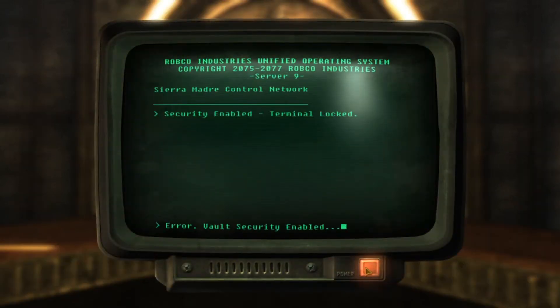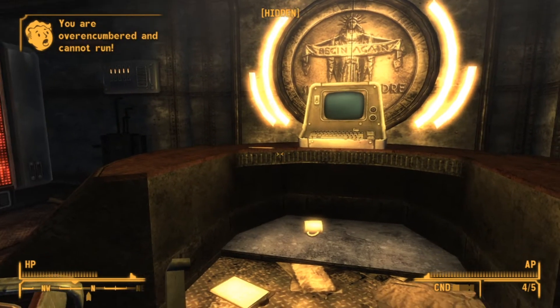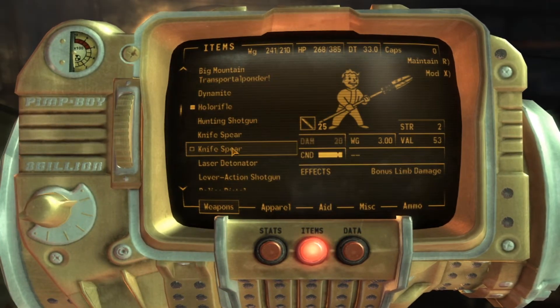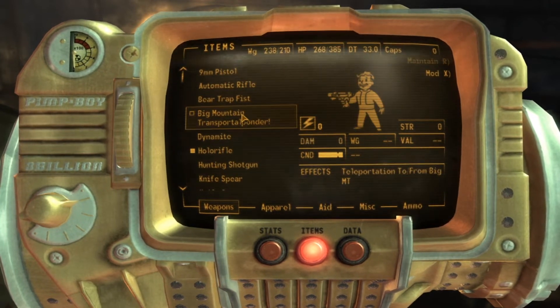Security enabled, terminal locked, and okay so there's an error there. Ooh, a gold bar — that's very, very expensive. And now I can't walk because I'm carrying too much.